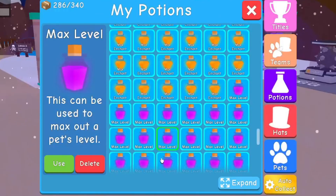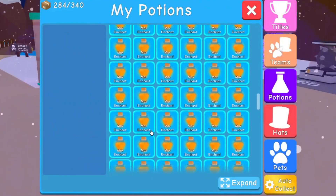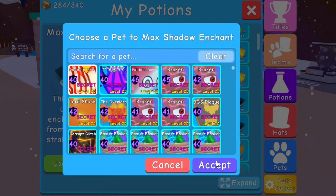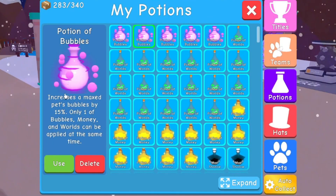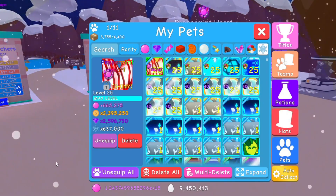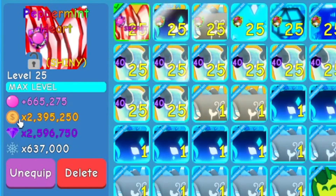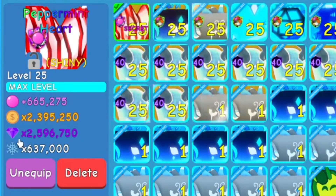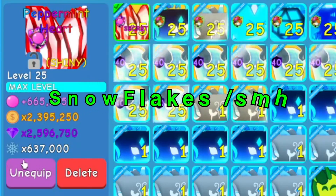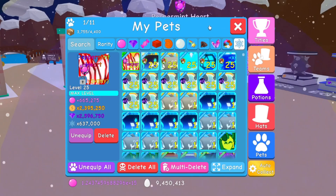Here we go — here's the level, then of course the enchant, and then we need our max shadow. There we go, bada bing. I'm assuming he wants the bubbles maxed out, and there we go — 665,000 bubbles, 2.3 million on coins, 2.5 million on gems, and 637,000 candy.